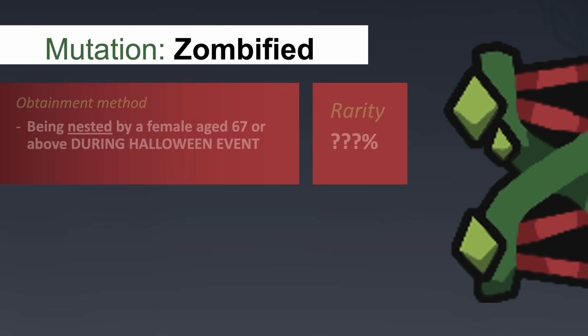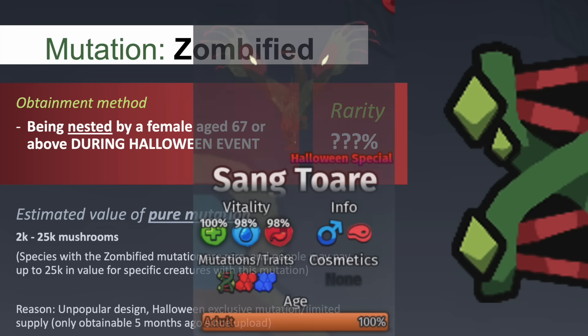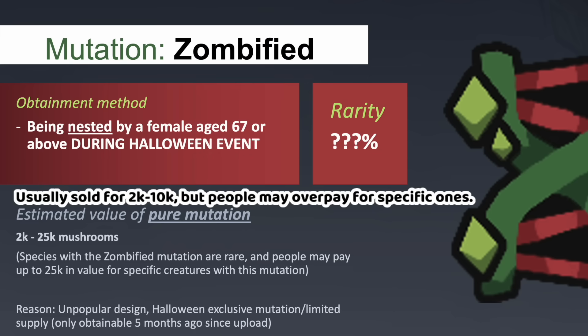Zombified is another Halloween exclusive mutation, changing both the colours and materials of the affected creature. This mutation is very similar to Overgrown, using the same leafy texture but adding some dark reds and blacks into the palette. The eyes of zombified creatures will glow neon yellow instead of overgrown green.